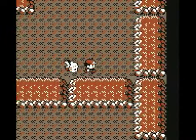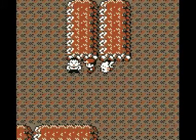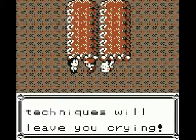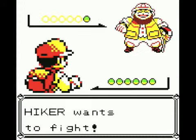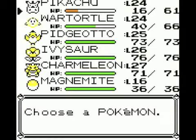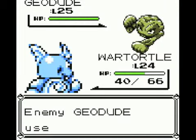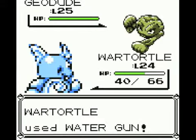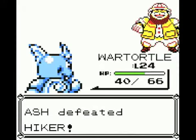We are now going to continue hugging the walls because we still have an Onix to catch. This particular Hiker — if you're a Hiker, we know that Wartortle will take out anything you've got. He's got one: a level 25 Geodude. Pikachu comes in and we immediately switch out for Wartortle. Rock Throw is going to miss — thankfully. We defeat the Hiker with one shot.